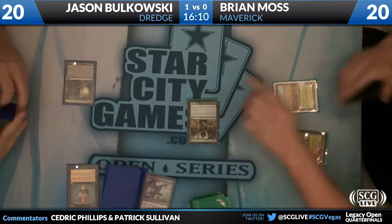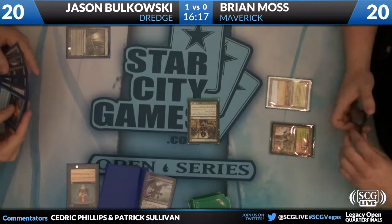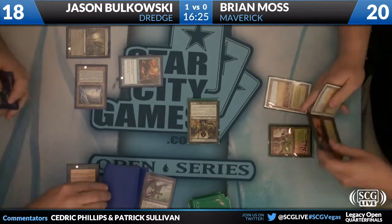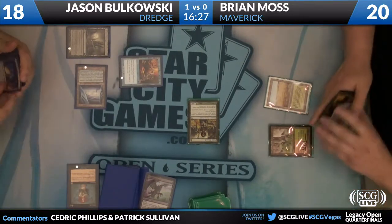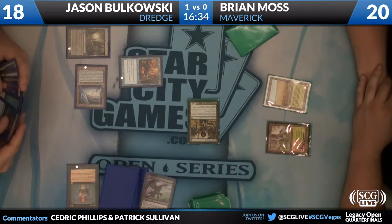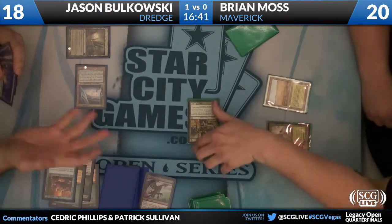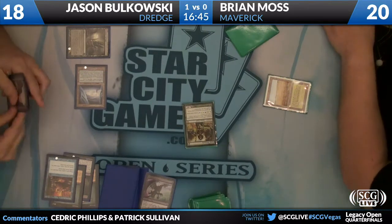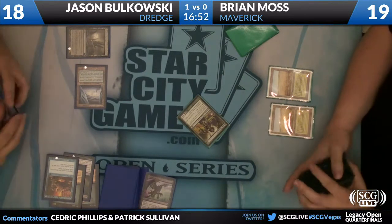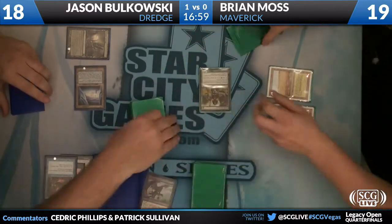Even if he got to keep Faerie Macabre, his hand would have no action against the Painter Servant Grindstone combo. He did just draw a Swords to Plowshares, which is actually relatively good against breaking up the combo. But his hand is just going to give Jason way too much time to get things set up. He took the Gutshot with Unmask — discarding Bloodghast, discarding Unmask, passing.